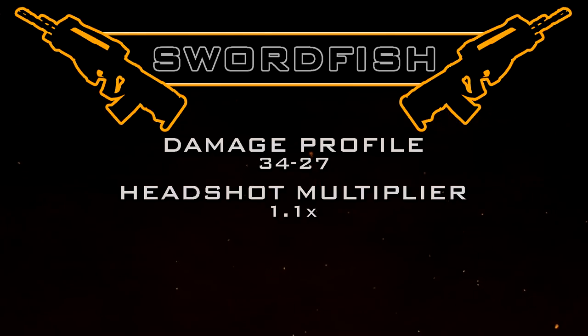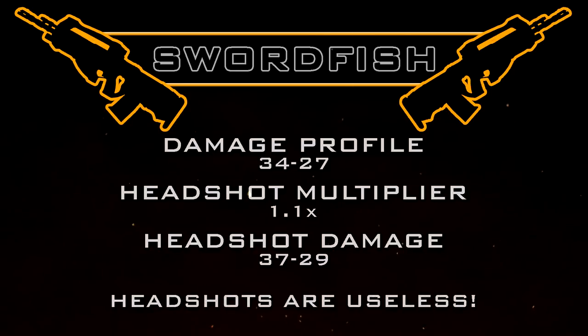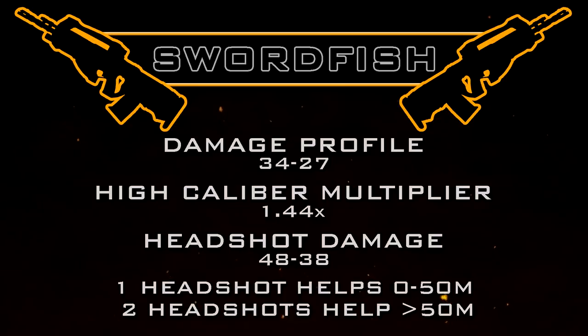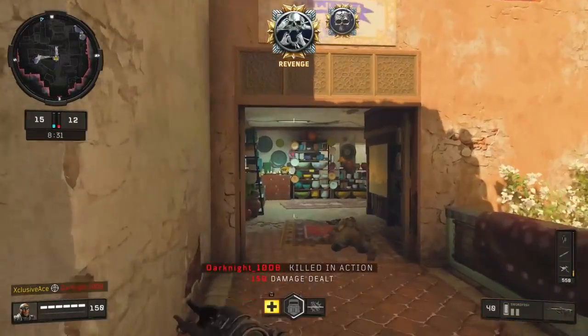The 1.1 multiplier gives us a headshot damage profile of 37/29, which essentially means headshots are completely useless with the Swordfish if you're not running high caliber. With high caliber, we get a multiplier of approximately 1.44, which takes our headshot damage profile to 48/38. From 0 to 50 meters, mixing just one headshot in with your body shots will now allow you to get a one burst kill — that's where the 180 millisecond TTK comes in — making high caliber an extremely important attachment.